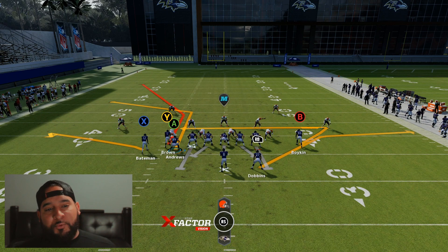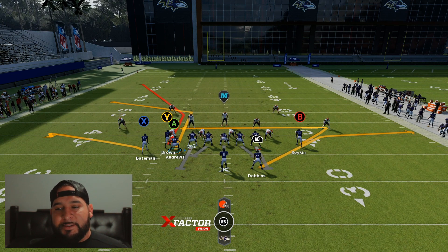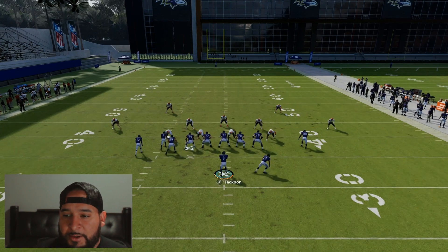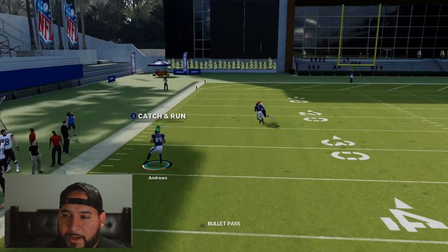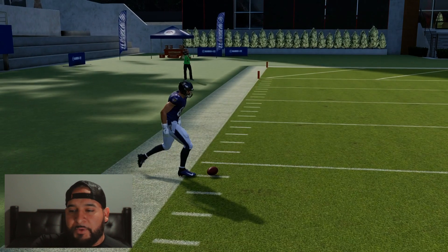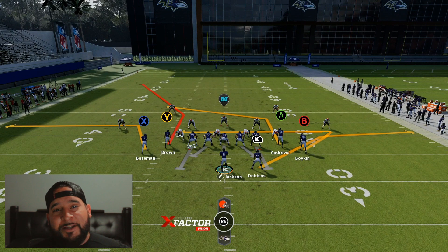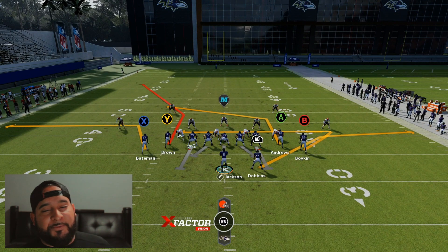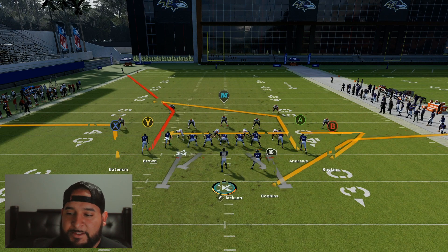What Y is going to do — because sometimes Y will get open too — is completely take out whoever that deep zone is. A lot of times A is going to get open. You can lead it up for A. That purple or blue zone on the left side, whichever guy is playing that side, it's going to be too deep for him to play. The only way they're going to be able to guard it is if they're playing like 25 to 30 yards deep, and if they do, X is going to be wide open and he's going to easily get some yards.